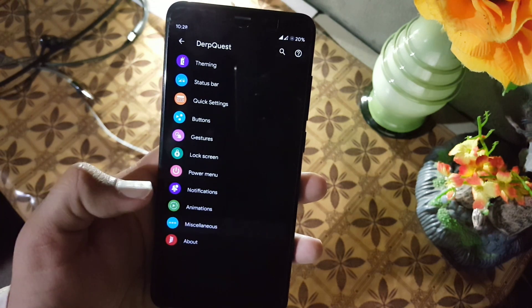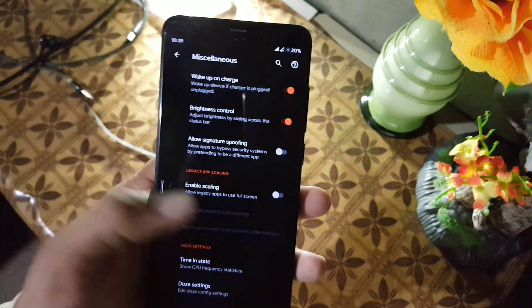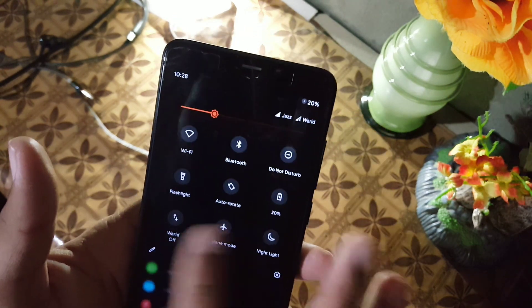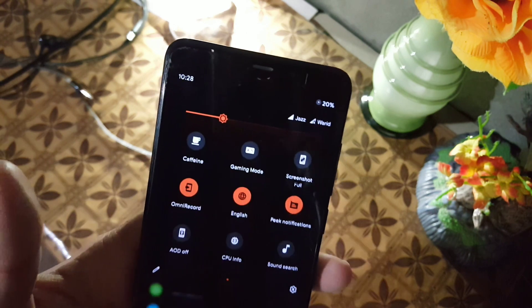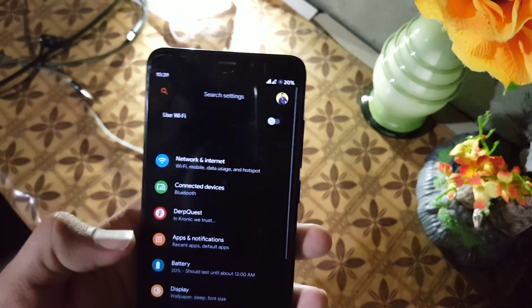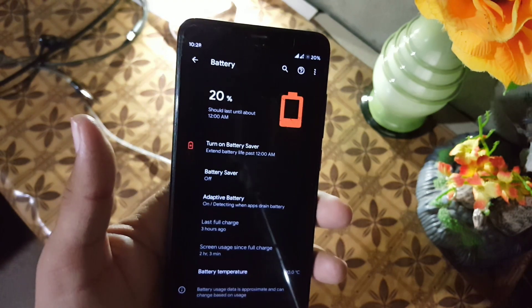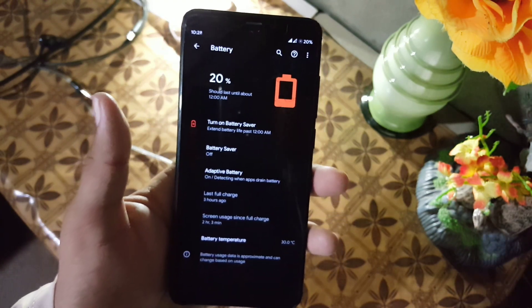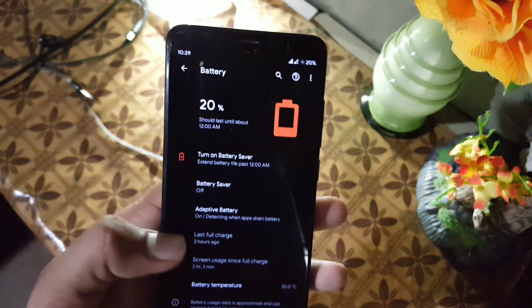After that we have animations and then misc — in the misc section we have some advanced settings and gestures. Here we also have the gaming mode, which is not in the settings but available in the quick settings. After that we have the battery — the battery backup of this ROM is also good. We have battery saver and adaptive battery, and the battery performance of this ROM is amazing.